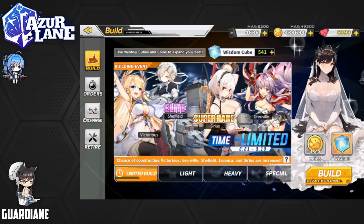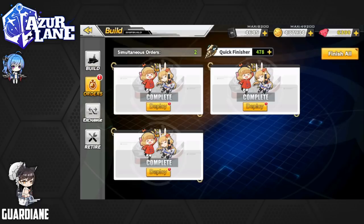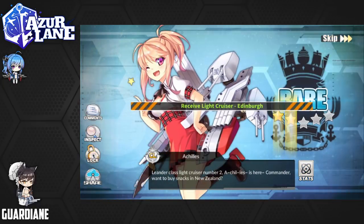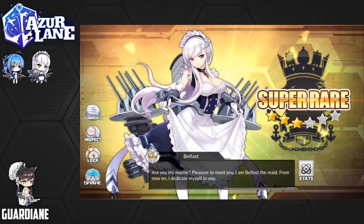I just realized that I was so excited about getting St. Louis, I completely forgot to do the three pulls to fulfill today's daily mission. So let's go ahead and do those now — three daily pulls from the light construction. First up is going to be an Edenburg — an Elite, that's nice. Achilles is next, that's a rare. And finally, we're going to get another Belfast. Ever since I got my first Belfast, the Belfasts have just been rolling in, and I am certainly okay with that. I am happy to see her.